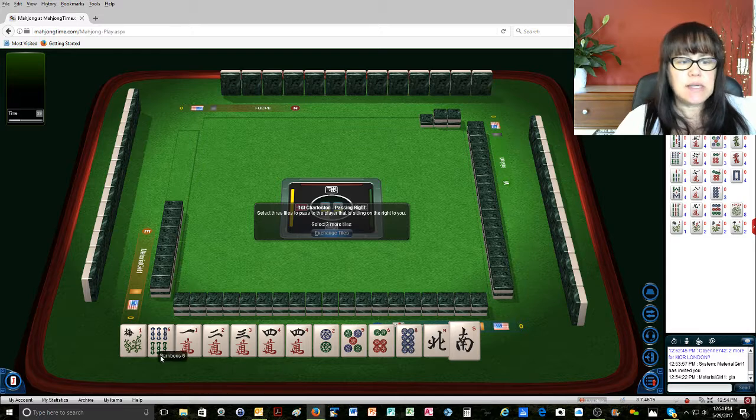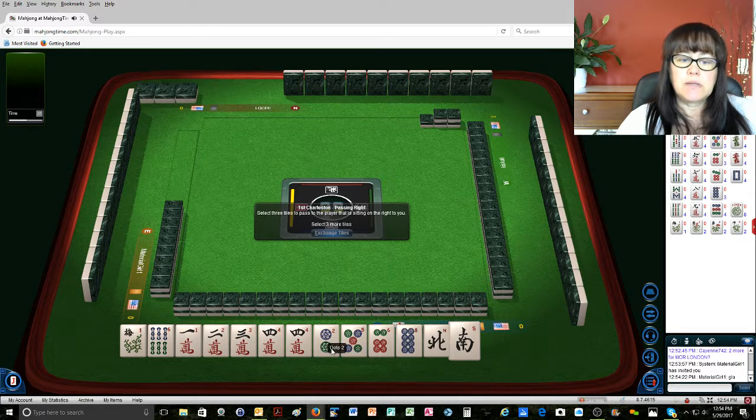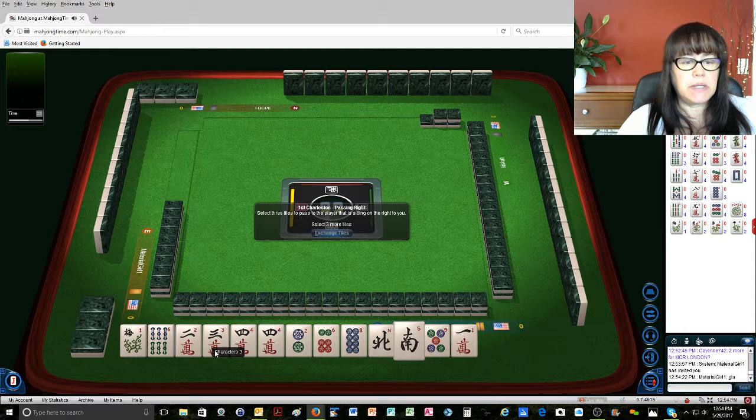We could do 2, 4, 6, 8 though. Let's count: 1, 2, 3, 4, 5, 6, 7 for 2, 4, 6, 8. Or 1, 2, 3, 4, 5, 6 for 1, 2, 3, 4 — or 1, 2, 3, 4, 5, 6. So it looks like 2, 4, 6, 8 is what we're playing.